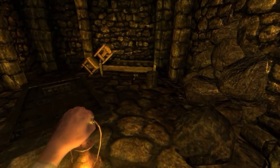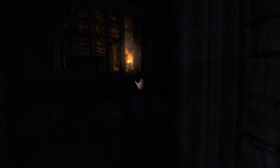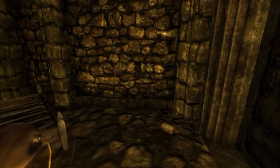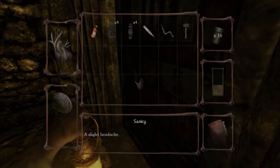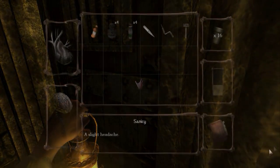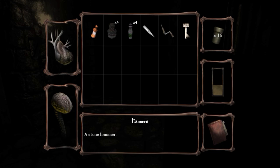I've got a plan. Pick up a hammer. There you go — slight headache, so we're okay. Keep this on until we hear him. He doesn't seem to be coming for us. So we've got a hammer. A stone hammer! Great. Descriptive. Amazing. Fantastic. Best item description ever.